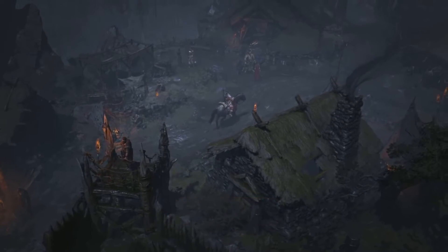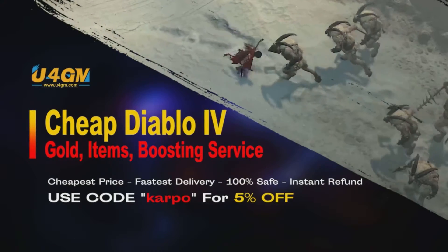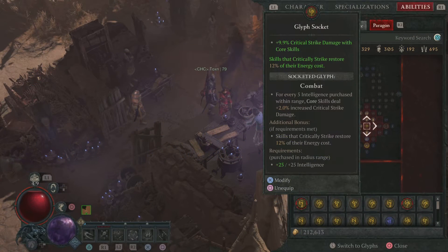Before we get started, if you're looking for cheap Diablo 4 items, head over to u4gm.com and use code 'carpool' for 5% off.